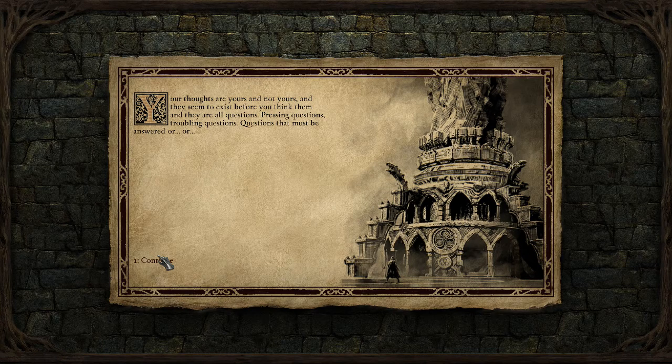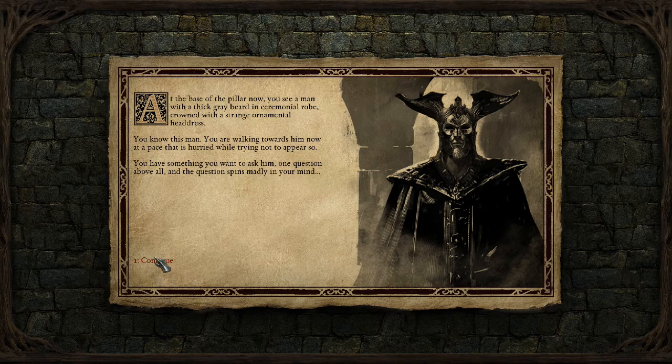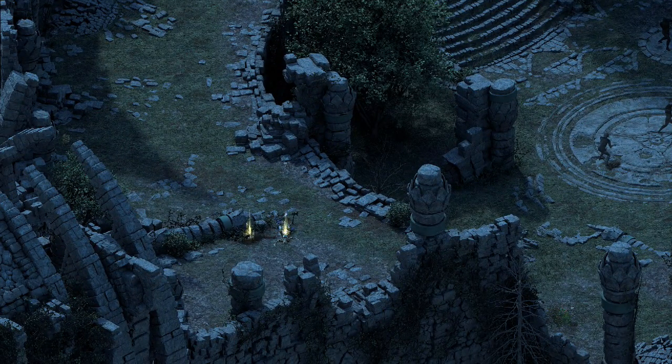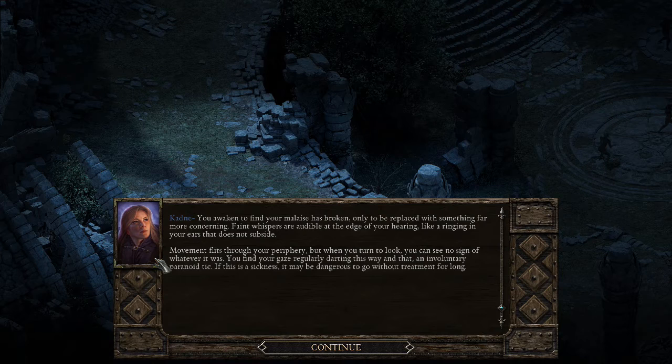They are all questions — pressing questions, troubling questions, questions that must be answered. At the base of the pillar you see a man with a thick grey beard and a ceremonial robe, crowned with a strange ornamental headdress. You know this man. You are walking towards him now at a pace that is hurried while trying not to appear so. You have something you want to ask him — one question above all — and the question spins madly in your mind. As you walk, you find your malaise has broken, only to be replaced with something far more concerning. Faint whispers are audible at the edge of your hearing, like a ringing in your ears that does not subside.